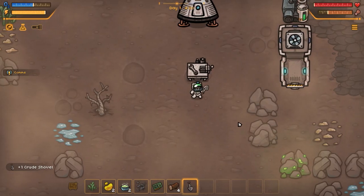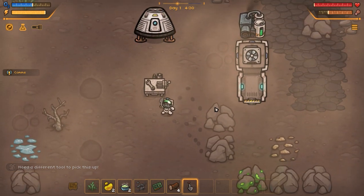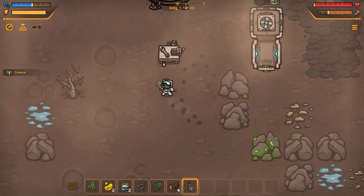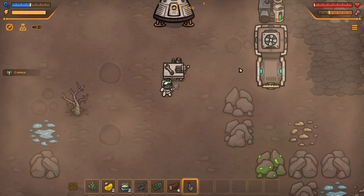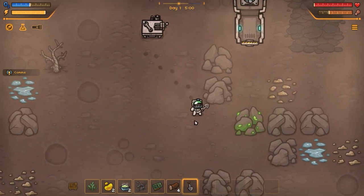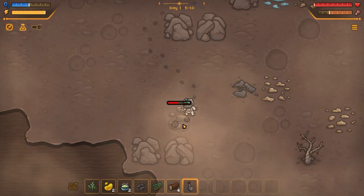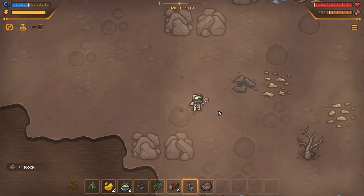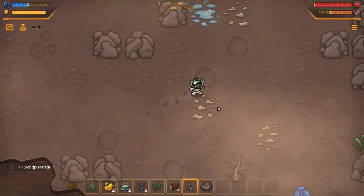Let's go ahead and select the shovel. I'm guessing we can pick up these resources with it. We need a smelter, which requires rocks and scrap. So rocks and scrap — we know where scrap is, it's this stuff, and there's some rocks here as well. Just the basic stuff for the time being. There's one rock and we now have two scraps. Let's have another scout about.